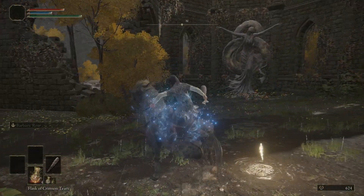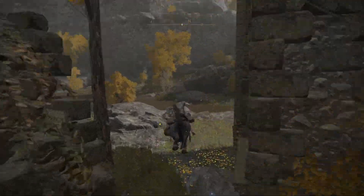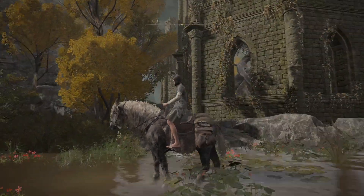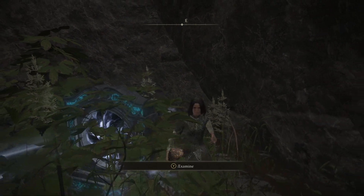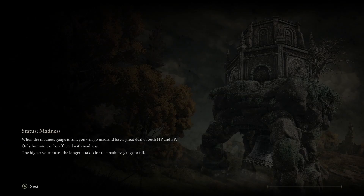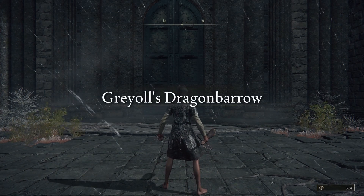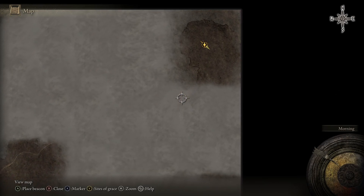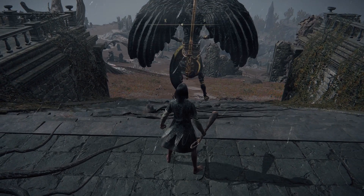From here, get on your mount and head out. We're in this place looking at the Grace statue. You head northeast of this big broken cathedral thing, into this little swampy area. Head back there and there is one of these portals. If you interact with it, it'll ask if you want to teleport to another location. You say yes — this will take you to an extremely high-level area. This takes you over to Greyoll's Dragon Barrow, all the way up here on the map. Really far. Saves you a lot of travel trying to find your way over here at the beginning.